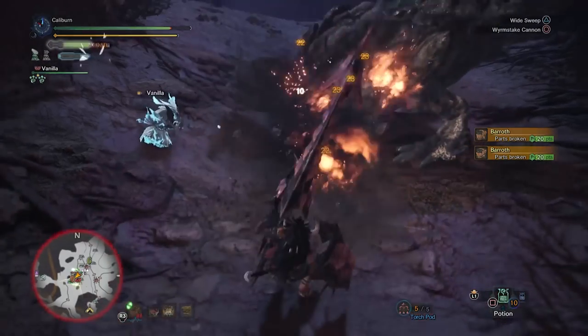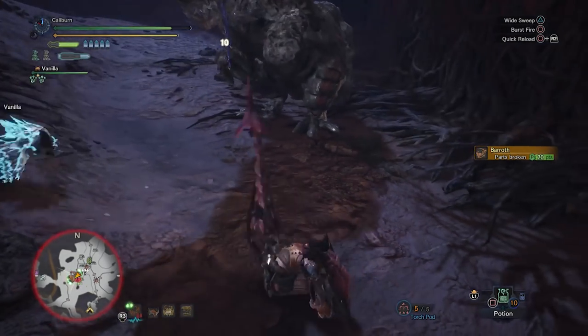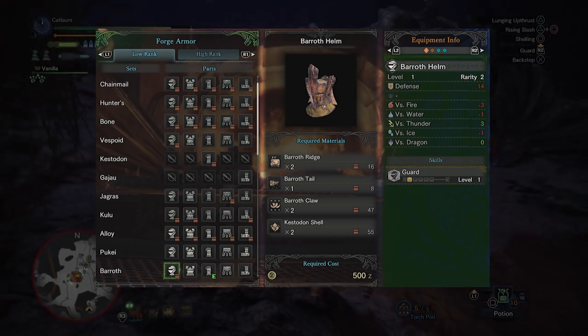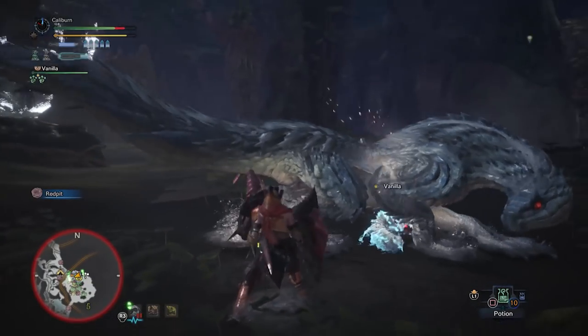The base armor set will have to tide you over to take on Pukei-Pukei and Barroth. Unfortunately, there's not a lot of gunlance-specific gear for a while. The Barroth head grants Guard. Guard isn't the most useful skill on gunlance, but it will be a more useful option over the Bone Helm's plus 15 HP.